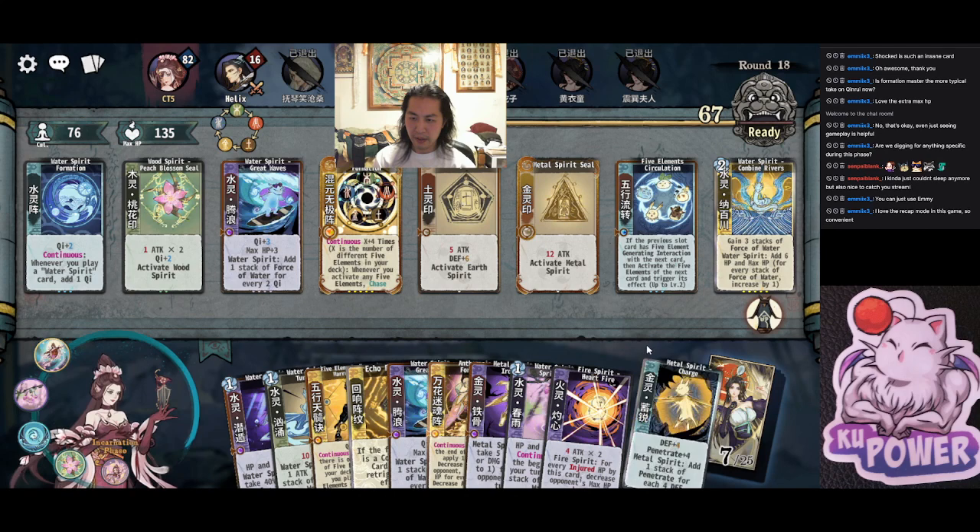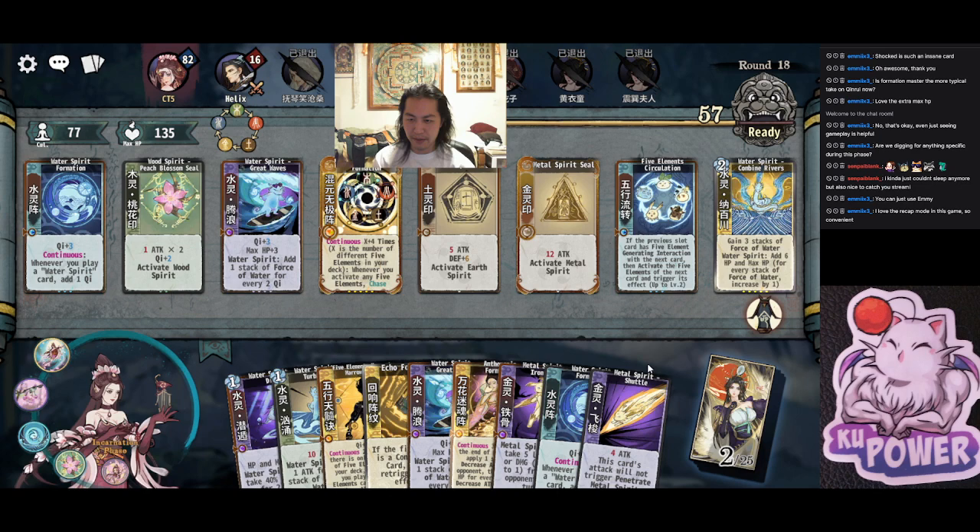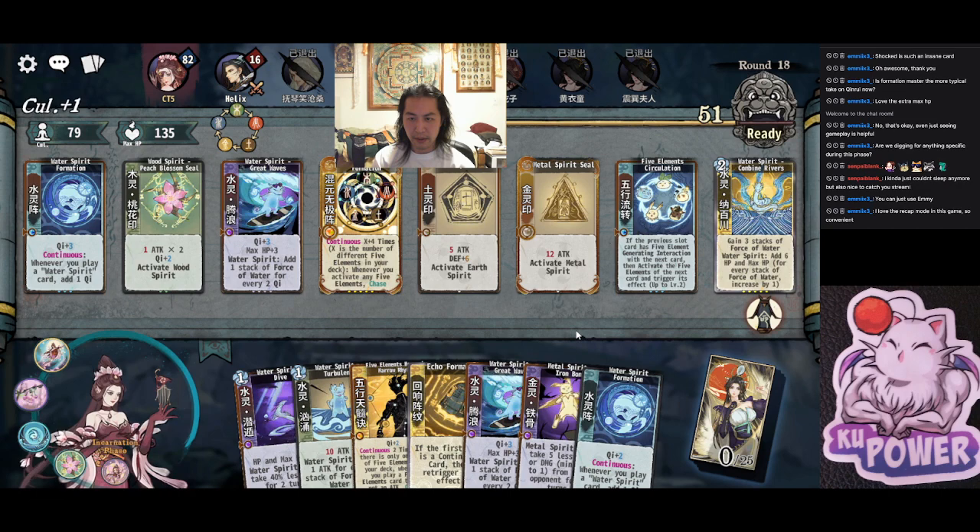Iron Bone is maxed. Seven, six, five — upgrades are funny. We don't need Spring Rain anymore. We probably really don't need Antho because he's not doing a lot with it.